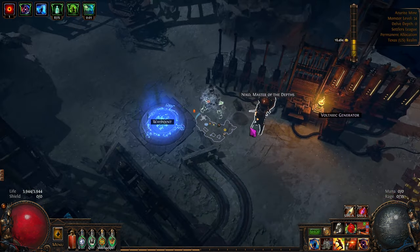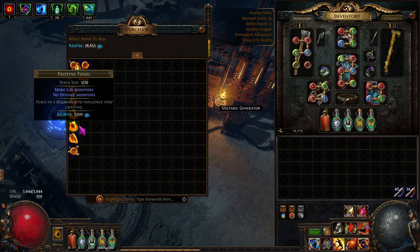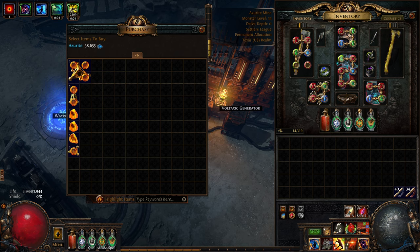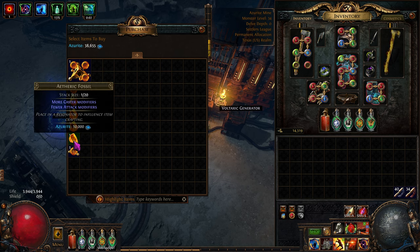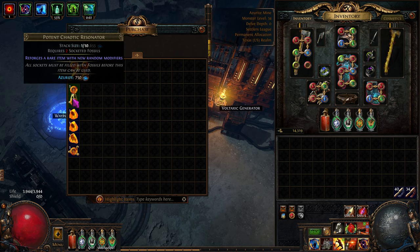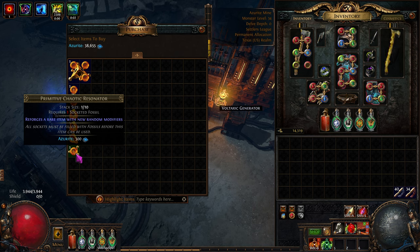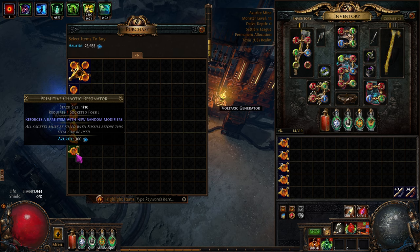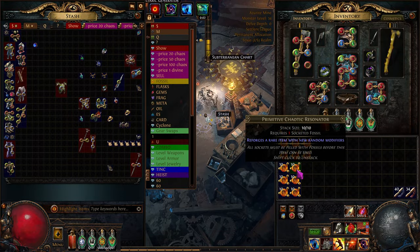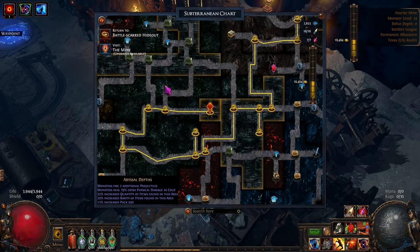I'm just going to buy a bunch of these - pristine fossils. How much? A thousand azurite. That would have to be worth 10 chaos - it's not worth 10 chaos. These would have to be worth 37 chaos and they're not. And this is worth 7 chaos but this is the best deal. Let's just buy a bunch of these. 120 of them - 360 chaos for those. So we just made 360 chaos off that, well over a couple of divine. I'll have to work on selling those things.